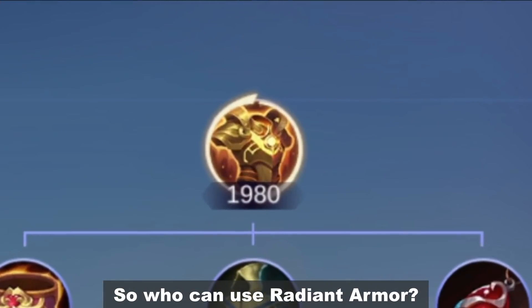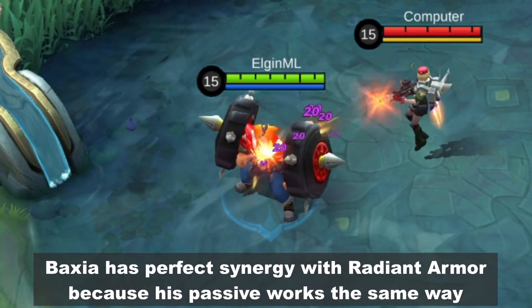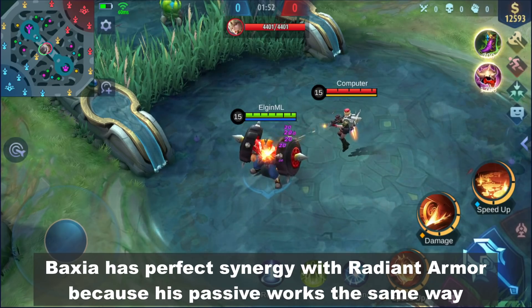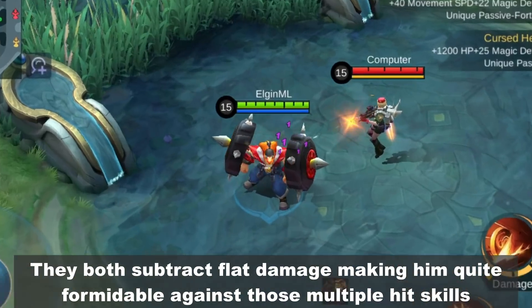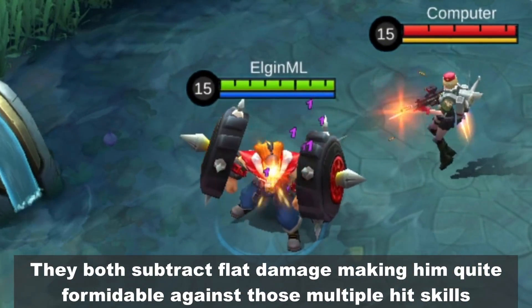So who can use Radiant Armor? Baksh has perfect synergy with Radiant Armor because his passive works the same way — they both subtract flat damage, making him quite formidable against those multiple-hit skills.